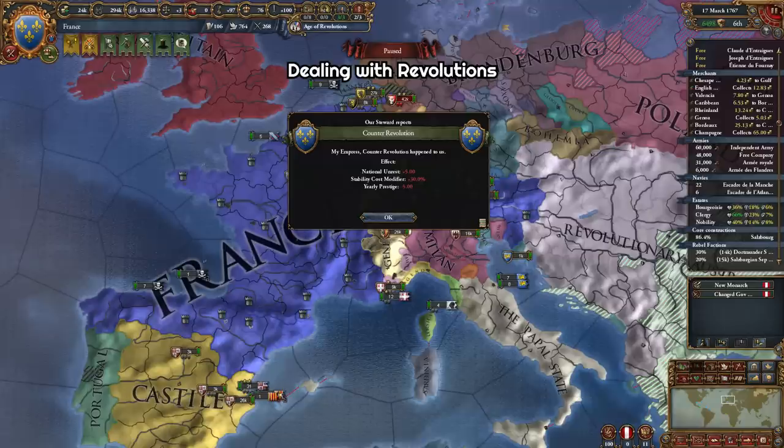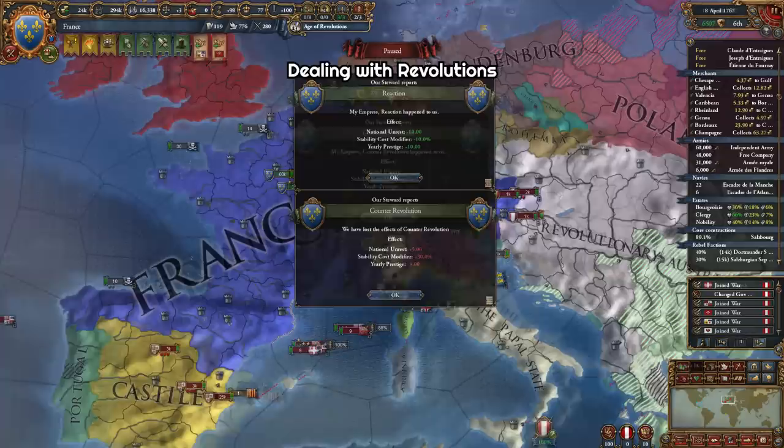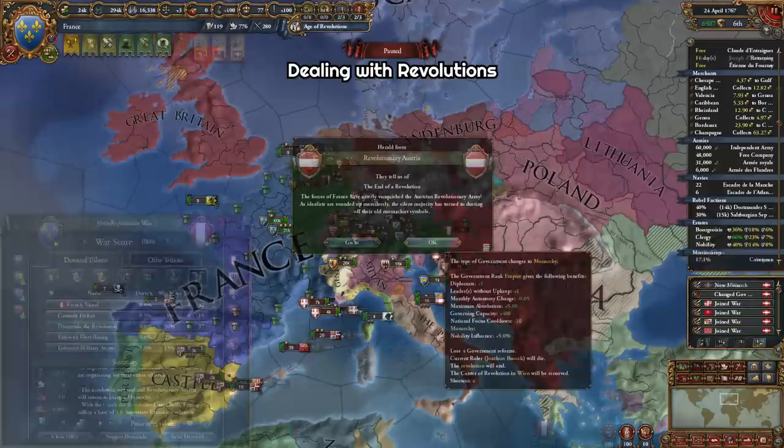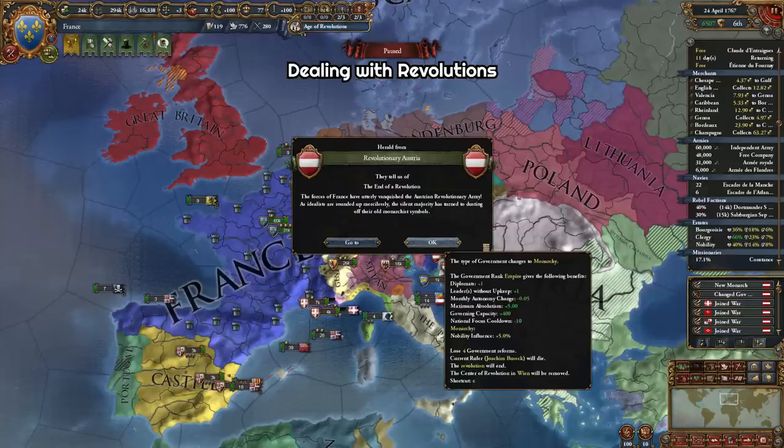You can declare war against a revolutionary target using the Crush the Revolution CB. This will remove the counter-revolution modifiers and give you reaction modifiers, which are really amazing. Then you can dismantle the revolution and end it — the country will return to being a monarchy again, and this will also remove the center of revolution. However, I think another center can appear after some time in a random province, though I'm not sure about the mean time to happen on that right now.